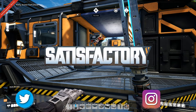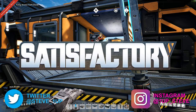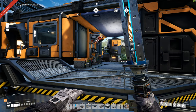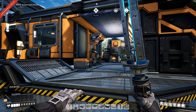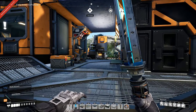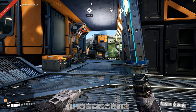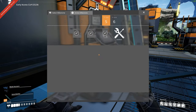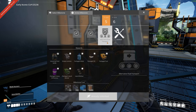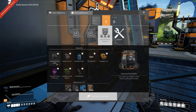Hey everybody, Steven here playing Satisfactory — this is part 14 of my playthrough. I spent a little bit of time on my own trying to get the oil rig area set up. I did a recording for the intro already but the audio was messed up. I did unlock another milestone — the alternative fuel transport milestone — so I had everything for that one.